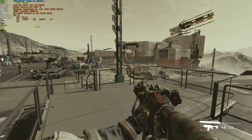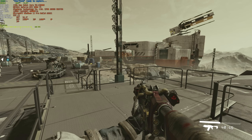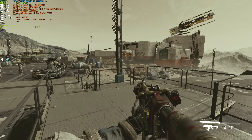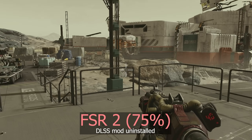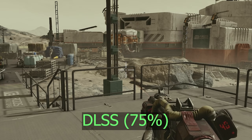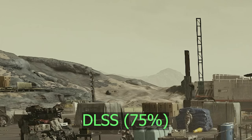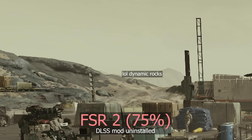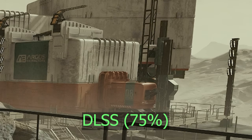Let's quickly compare FSR at 75% in the same position and DLSS 2.5.1. Here's FSR 2 at 75% — 62 FPS — and DLSS 2.5.1 at 75% again. There's a huge quality difference between these two, and personally I definitely prefer DLSS. As for FPS, we're still sitting at 60-ish, so there's no difference in FPS, but the difference in quality is definitely there.